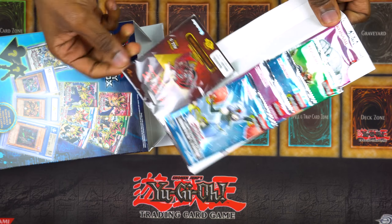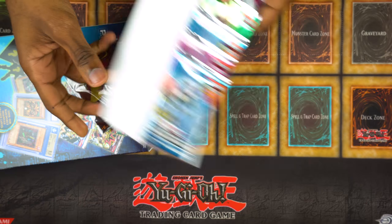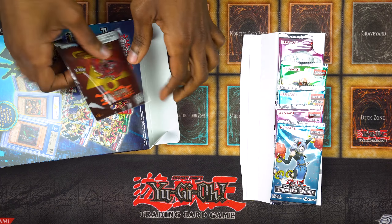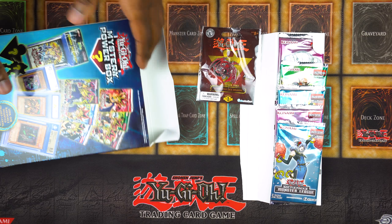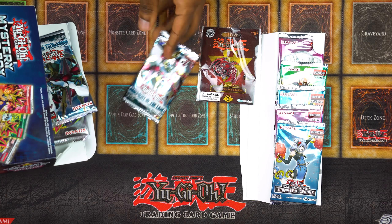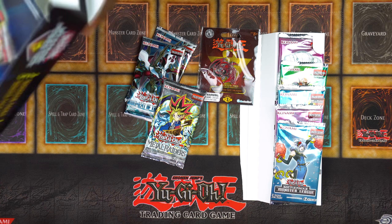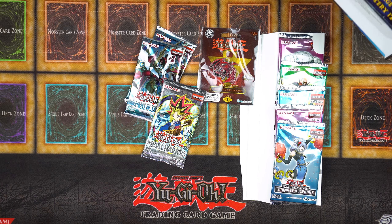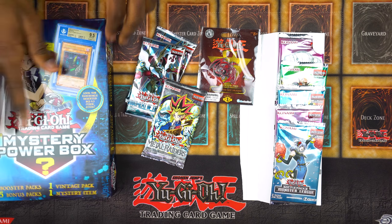Here's our first thing — gosh darn it, I knew we'd probably get this. A Slifer pin. So here's our... Are these... Slifer the Sky Dragon collector pin, collect all five. It's basically the same thing that you were looking at in the store. And then we get a Judgment of the Light, another Judgment of the Light, and a Metal Raiders — which is actually pretty neat!